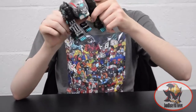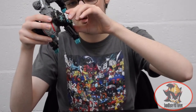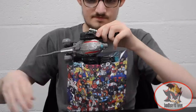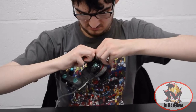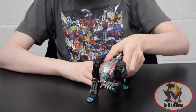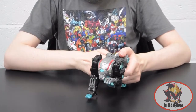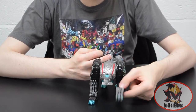Activating the gimmick is as simple as activating this slot on the forearms, on both sides, and Wolverine claws pop out. Unfortunately, he can't quite balance in those poses, but at least you can have him swiping at his Autobot counterpart, Leo Breaker.